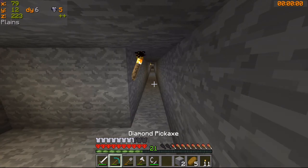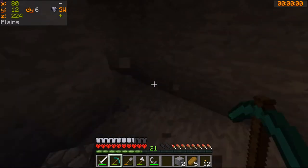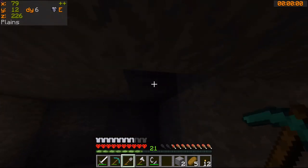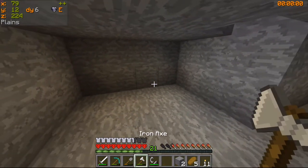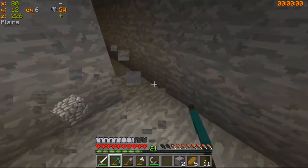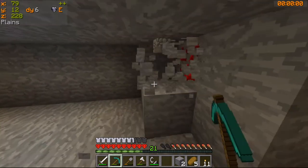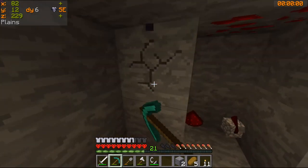I am going to finish off hollowing out this area which is going to be my storage area — storage chamber. The idea I've got is something I've done a few times before in other worlds: just having the double chests end-on with the end showing, all nicely labelled up so you can see what you've got.